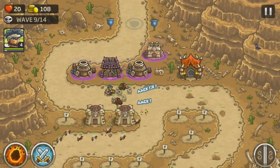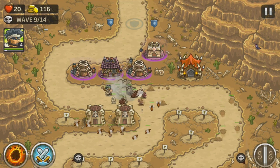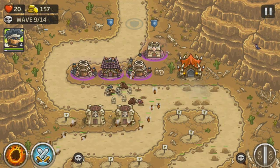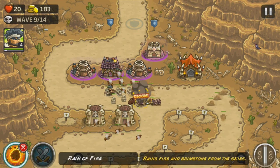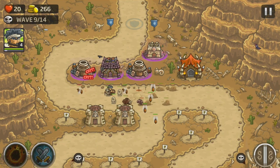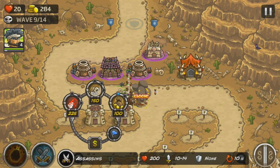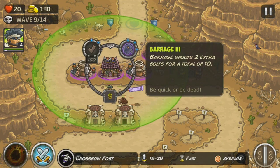The goal in Kingdom Rush Frontiers is the same as most other tower defense games out there: to prevent waves of enemies that stroll mercilessly along a path from reaching your kingdom. By placing defensive towers, each with a specific attack type along the outskirts of the path, you'll be able to defend against the enemies as they travel within firing distance. Some enemies are relatively weak, while others can be incredibly challenging and will not go down without a fight.